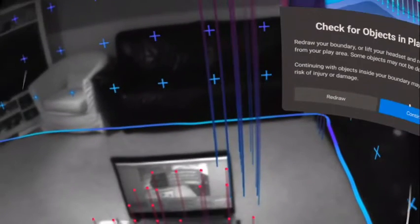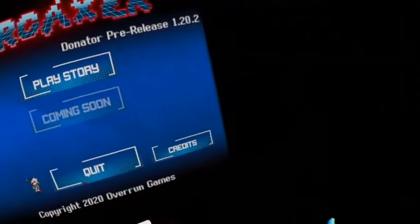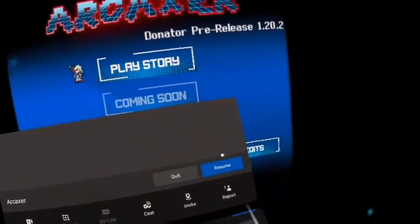All right, so let's begin. The Arcaxer 1.20 update, and 1.20.1 and 1.20.2, came out pretty recently — it came out yesterday, just a few hours ago. I have it installed, latest patch, and we're gonna be exploring it. So let's do this.